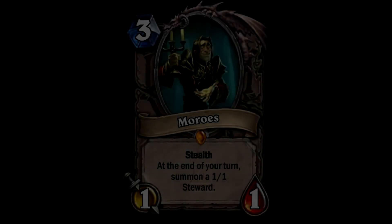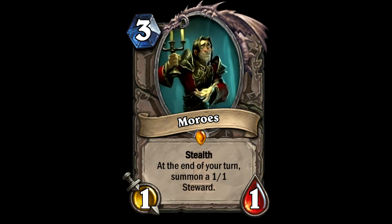Next up we have the 3-cost Moroes. He has stealth, and at the end of your turn you summon a 1/1 steward. He's a 1/1 himself with stealth - kind of like the Imp-losion lady where at the end of each turn she summons a 1/1 imp, but he doesn't lose any life. Obviously he's super susceptible to AoE. Maybe if you're playing a zoo deck and wanted that constant board presence, or even a paladin Divine Shield deck where summoning a 1/1 gives it Divine Shield straight away - something like that would work really well.